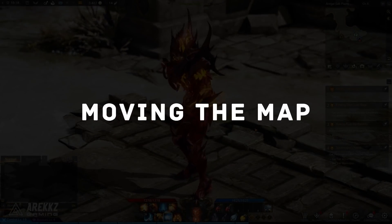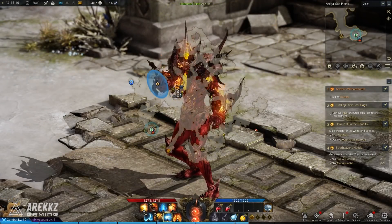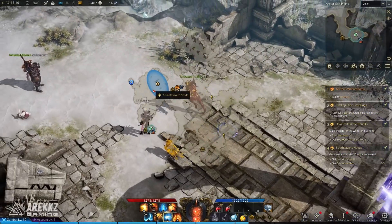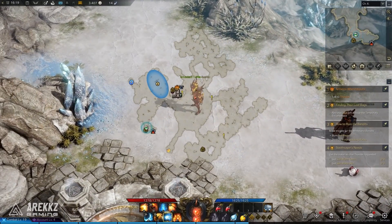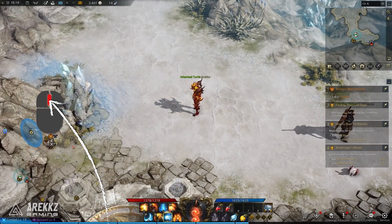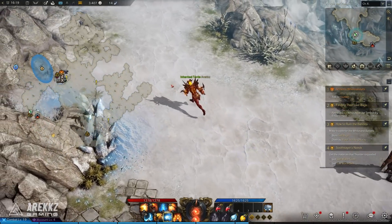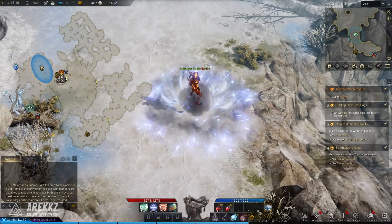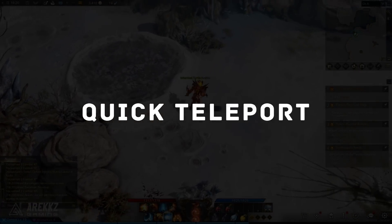Point number one: moving the map. Whenever you're exploring the open world and you press Tab, you open up the convenient mini-map so you can see where you're going and your objectives. It's super handy, but by default it's located in the middle of the screen, which can get in the way. Did you know that if you hold down the middle mouse button and drag, you can move it to wherever you want on the screen? You can place it over to the left, for example, so you can wander around, attack, and still see clearly.